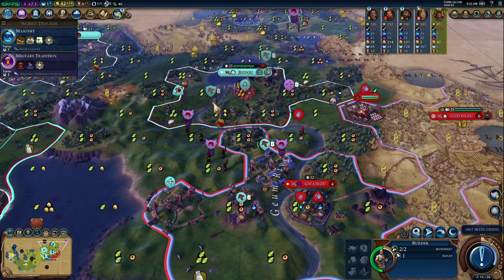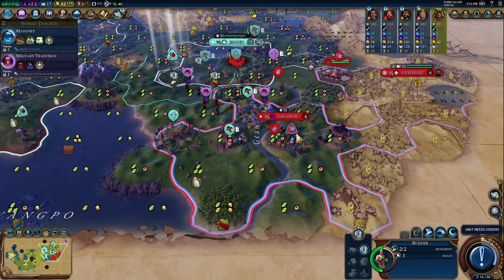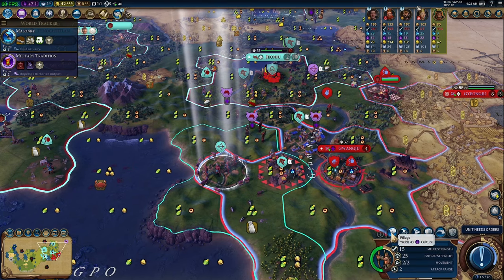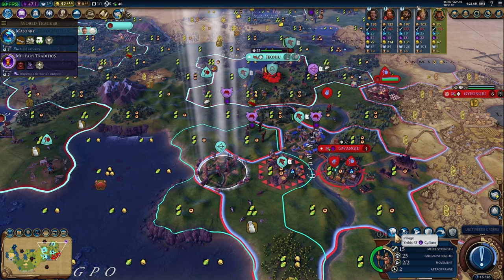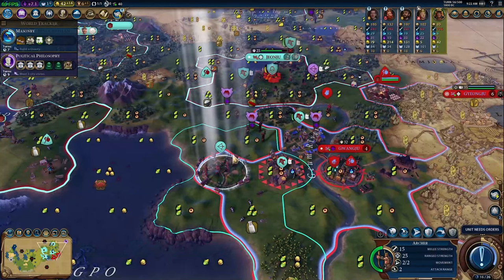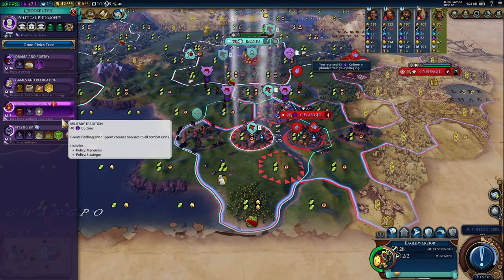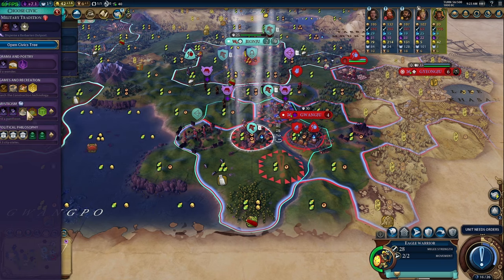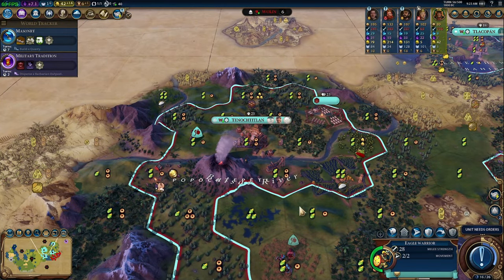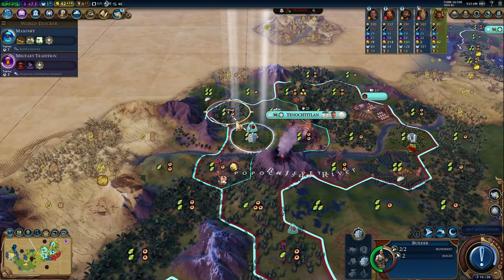They still haven't gotten walls up here but it's just a matter of time — let's get our pillaging off. We don't want to waste culture, so let's switch into Political Philosophy and pillage so it all feeds into that — brings it down to three turns. We only have two turns left on Military Tradition so I think we stay where we are there, because we'll have one more turn after to chop out another settler, which gives us the best of both worlds.